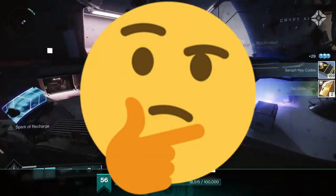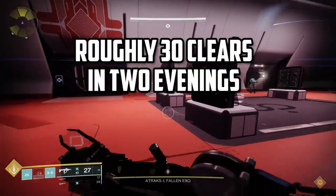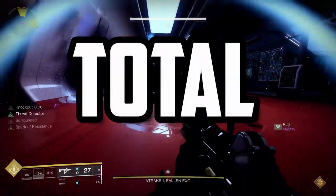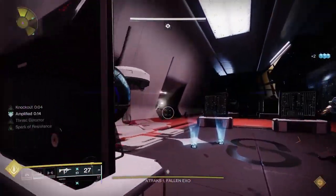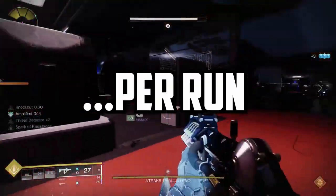Now you may be wondering why this video isn't over yet, and that's because we got to talk about these red border drop rates. My team did about 30 clears over the course of two evenings and these numbers aren't great. Even with the double chest we were getting, I don't know, maybe one red border on the entire team per run. Not great.